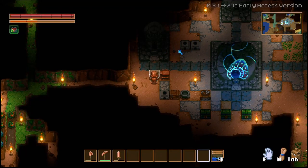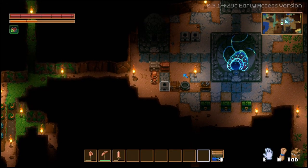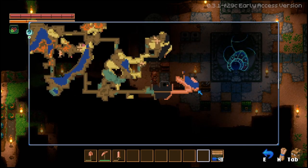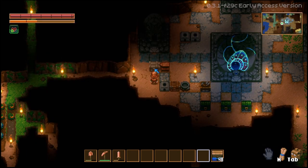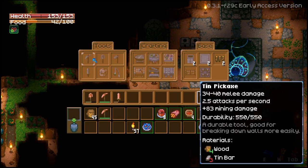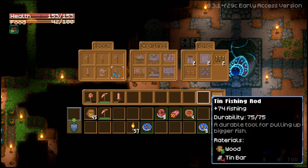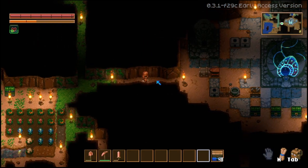Hello everybody, my name is Lachara and this is Core Keeper, another episode of my Let's Play series. Today we are going to go back down to the clay area to farm some more tin, because we need tin for our new tools, new weapon, new crafting tables, and a fishing rod. But it all needs tin.